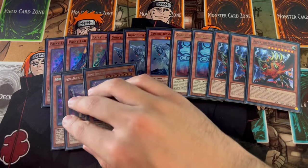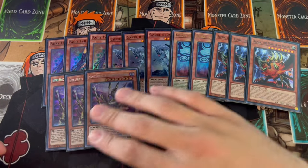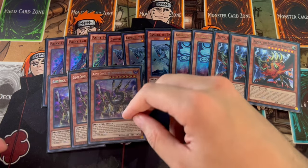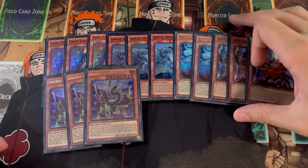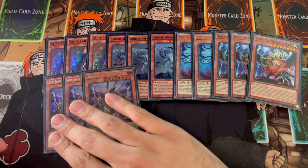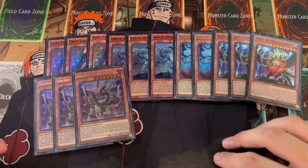We're also playing three Gizmec. Gizmec is really good in the graveyard, and it's an extender. On top of that, it's a big body, and if it's on the field, you can banish cards from your extra deck to pop cards your opponent controls. So it breaks boards, helps you set up your own boards, and gets an extra body onto your side of the field — a really, really powerful card.